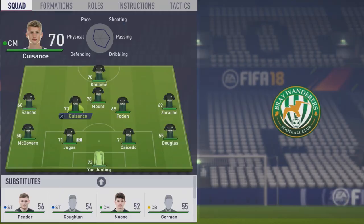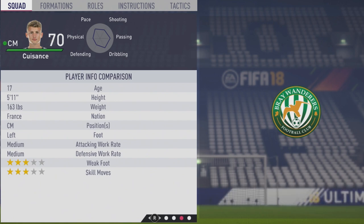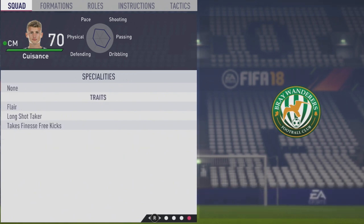He has a tremendous curve on him, which would be great for finesse shots as well as free kicks. He is 5'11", left foot with medium/medium work rates, 3-star weak foot, and 3-star skill moves, with the flare, long shot taker, and takes finesse free kicks traits.